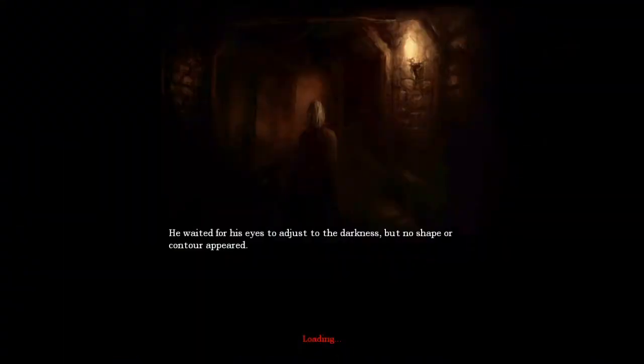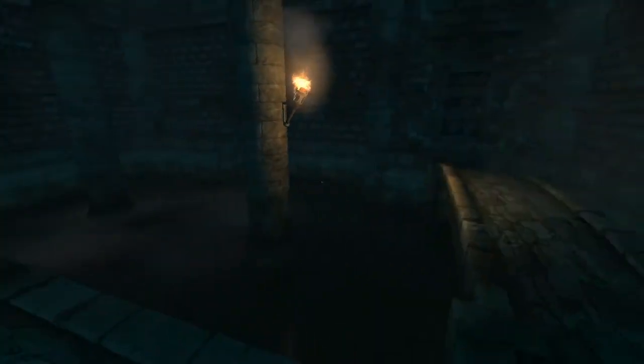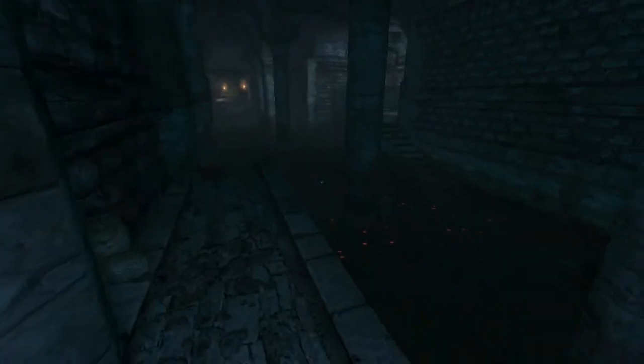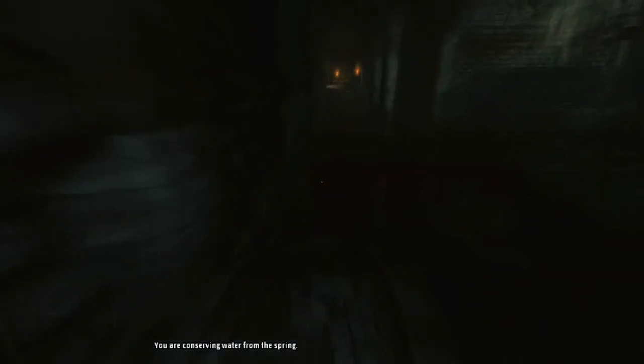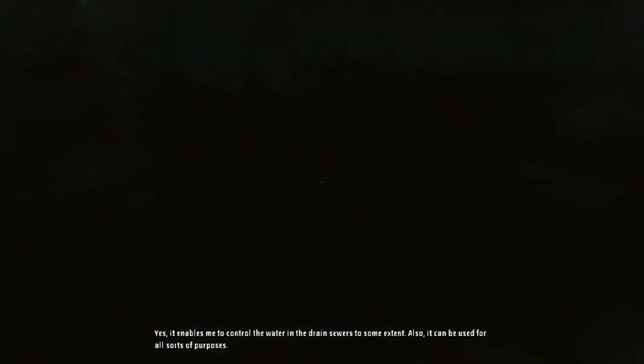"He waited for his eyes to adjust. The darkness — no shape or contour appeared." That is lighter — light a candle than curse the darkness. This looks like the sewers in Cyrodiil, a lot like them. "You're concerning water from the spring?" "Yes, it enables me to control the water in the drain sewers to some extent. Also it can be used for all sorts of purposes — like for drinking it." Well, that too, but mostly to run different machines.